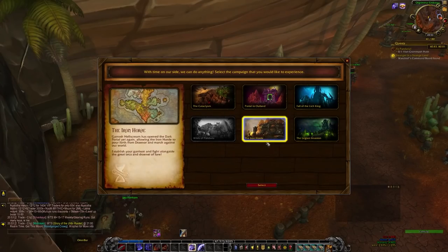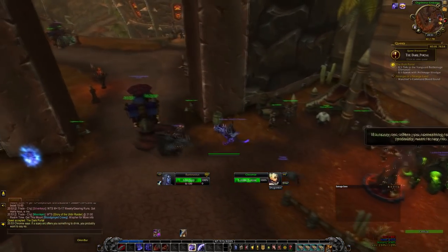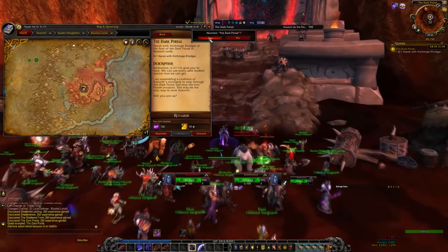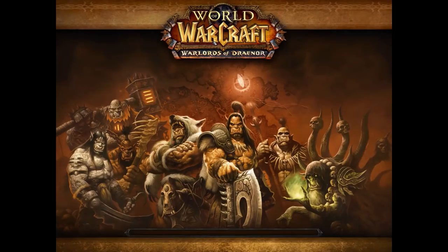Tip number 2 is scenario skipping. After picking the Warlords of Draenor expansion as your Chromie Time choice, head to the Blasted Lands. Once you arrive, abandon the quest from Khadgar so you have no quests in your quest log. Then simply walk through the Dark Portal, as it should put you straight past the intro scenario — effectively skipping it — and allowing you to start the big experience runs faster.